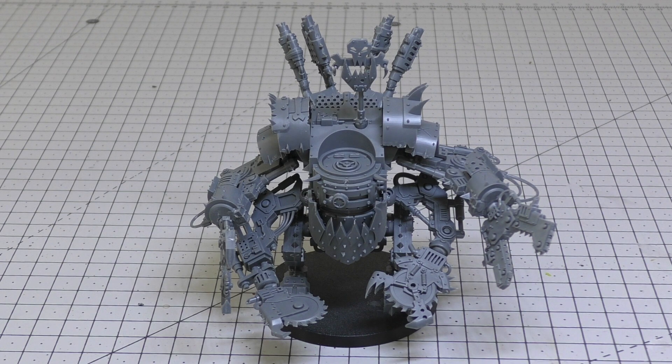The abilities are: Dakka Dakka Dakka — and Explodes: if a model in this unit is reduced to zero wounds, roll a D6; on a 6 it explodes and each unit within 3" suffers D3 mortal wounds. Dread Mob: the first time this unit is set up on the battlefield, all models must be placed within 6" of at least one other model from the unit; from that point onwards each operates independently and is treated as a separate unit. Keywords: Ork, Vehicle, Deff Dreads.